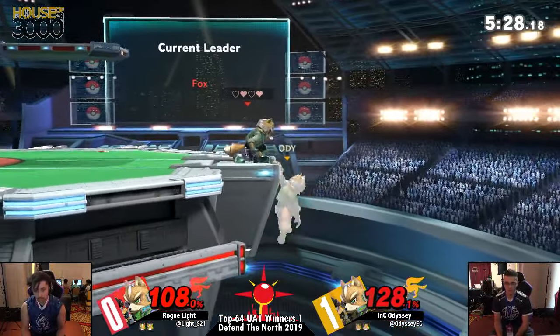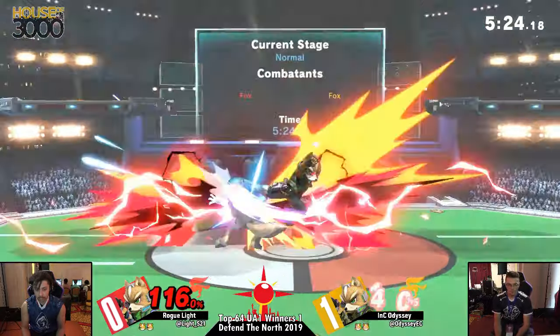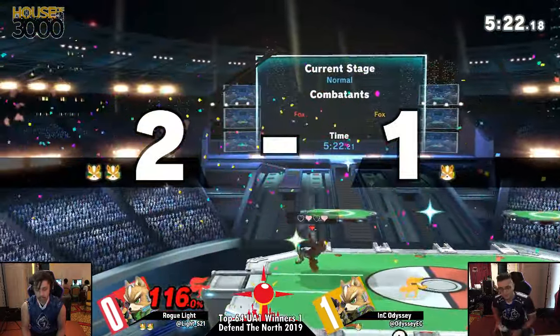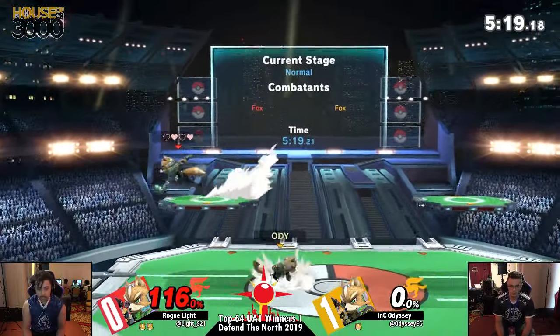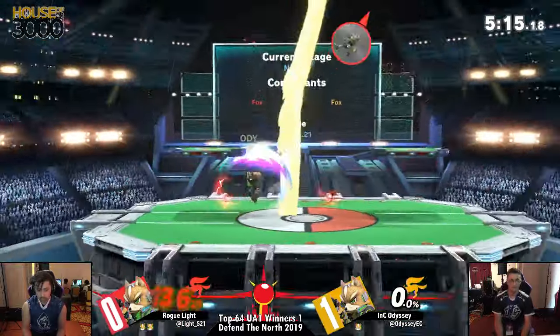I don't think this will be it, though. Light giving him a little bit of room to come back, maybe not too confident. Goes for the up smash. Another one of those low back airs, but Light's going to take the back air. And now Light has that stock lead again. It looks like Odyssey is once again playing from behind.